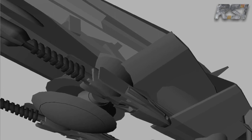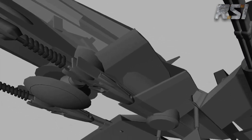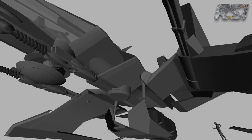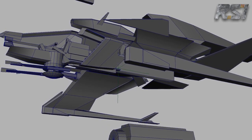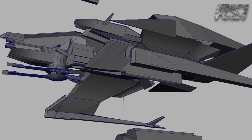Once I have a profile and a package architecture — an arrangement of all the major components — I take that and import it into a 3D application. From here, I start blocking out rough geometry and getting a feel for how this thing looks as I move around it in 3D space.